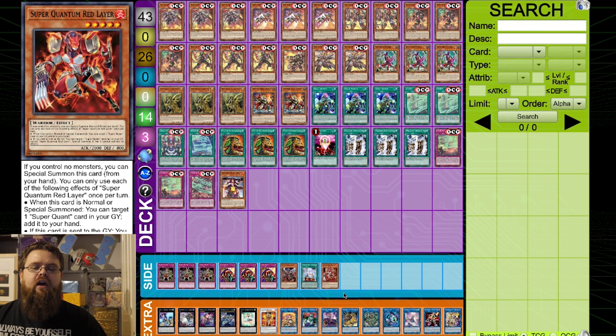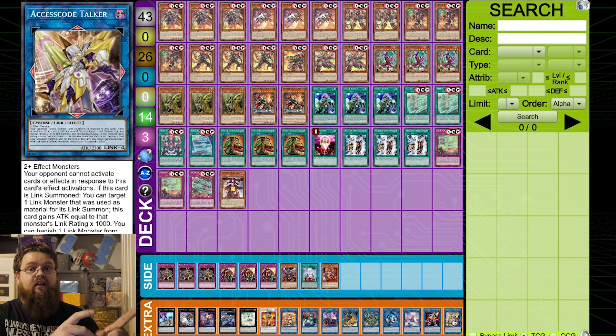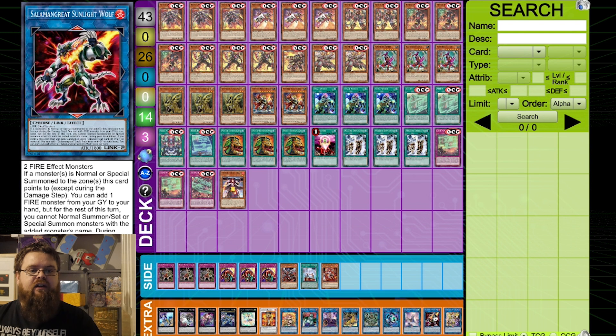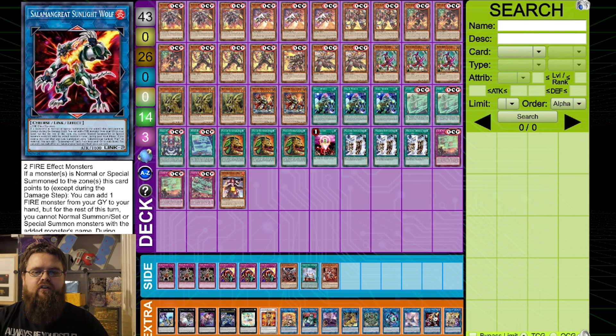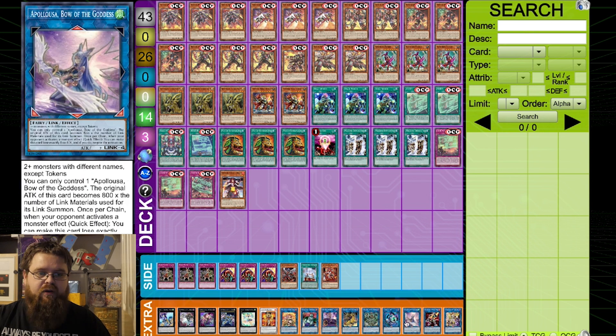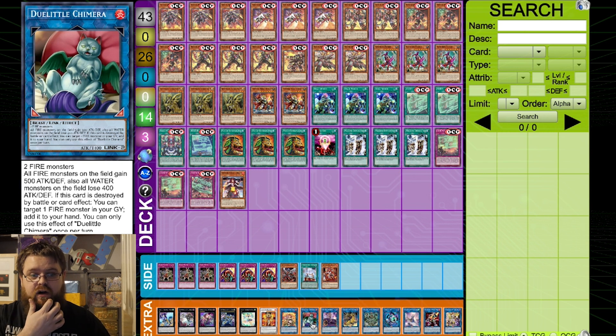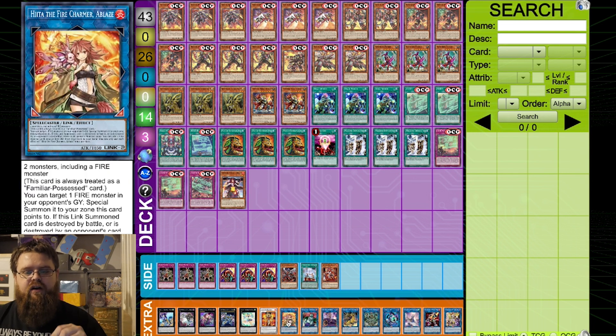Moving on to the extra deck — I'm going to go from links backwards since it goes from less spicy to very spicy. Access Code and Great Sunlight Wolf — Sunlight Wolf lets you recycle fires from the graveyard using the Rescue spell to special summon one from the graveyard, a cool little tech. Appaloosa, Linkriborg, Reninkajanamar, Unicorn, IP — pretty standard. Dolittle Chimera is basically your fire field spell for the extra deck — it buffs all their attacks, brings back a fire monster, you add an additional monster to the board, link up, gain access to Access Code, one-shot punch, let's go.